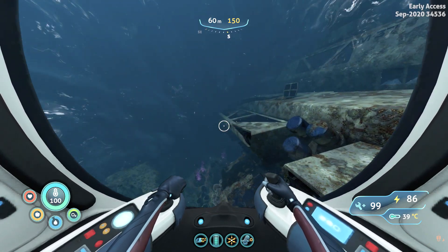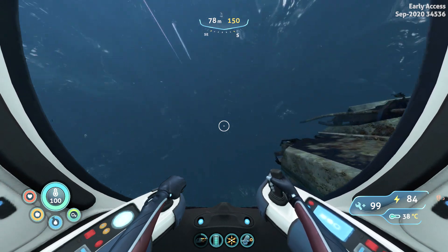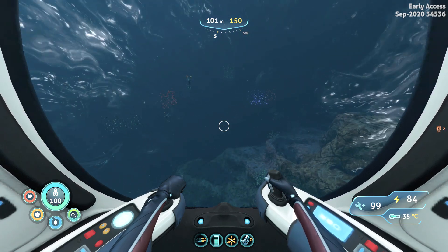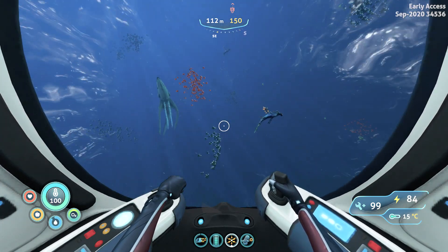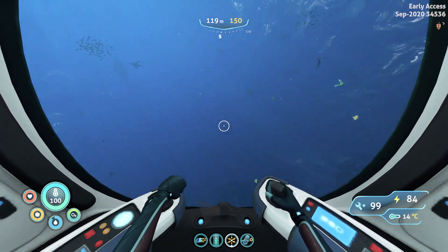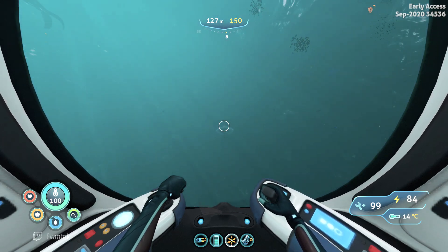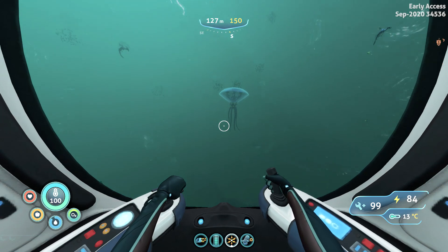From this point on, we're going to continue. Let's speed things up and we're going to turn 10 degrees to the right, which should set us up on the path towards the second part of the ship. There are some glow whales around this area. You will find some vents, small vent gardens swimming around.